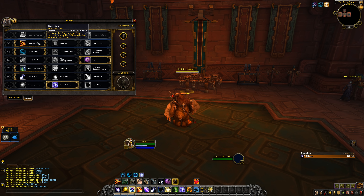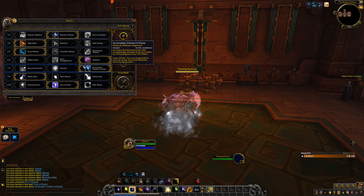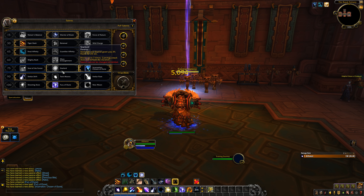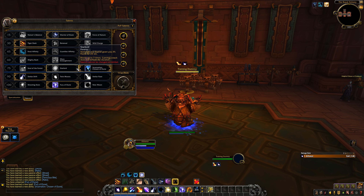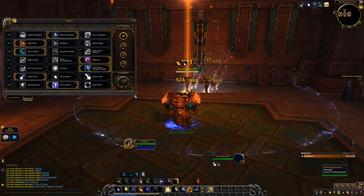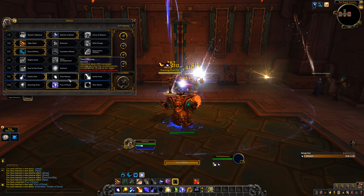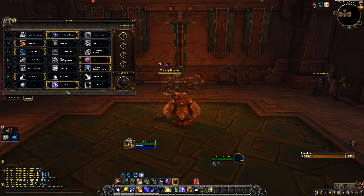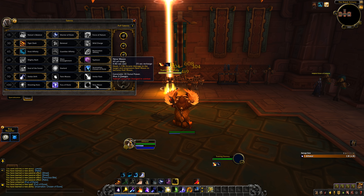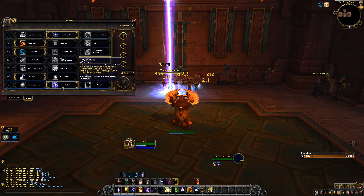Tiger Dash replaces Displacer Beast for a burst of speed. Incarnation now increases damage by 25% from 15% and lasts 30 seconds up from 20. Star Lords has Star Surge and Starfall grant a 3% haste buff for 20 seconds, stacking up to three times — once your rotation is going, you'll naturally maintain it. Stellar Drift still works the same but changed tiers and was slightly nerfed. Twin Moons came from the legendary shoulders — makes your Moonfire cleave — and Stellar Flare now grants 8 Astral Power, so basically cleave choices against pure AoE.